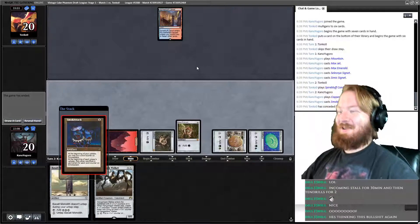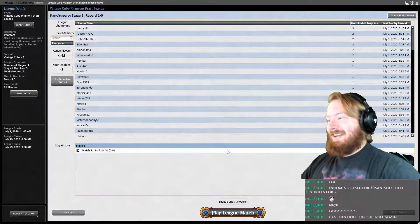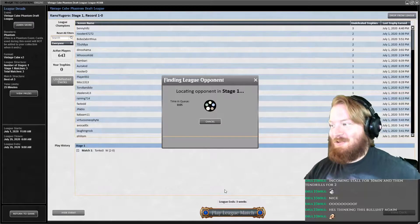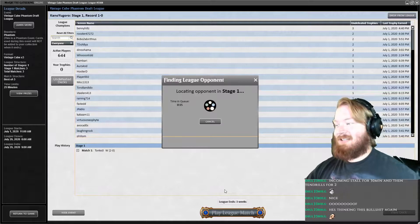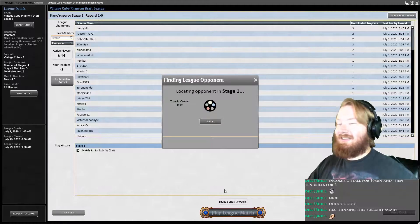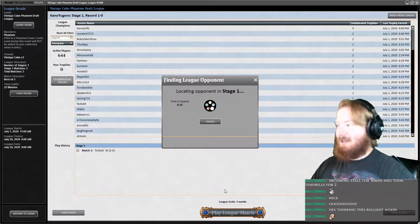The old turn-two Smokestack kill! Oh my god, we won a match! This is the most amazing deck I've ever drafted — it's such garbage and it's so good. I guess if you have three Moxes in your deck, just casting a four-mana card on turn one, even if it's terrible, is still good. Smokestack's not a terrible card.